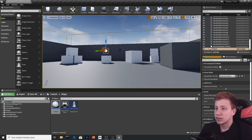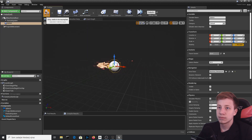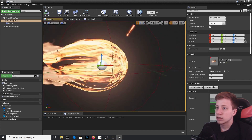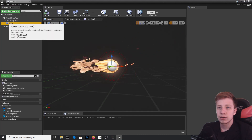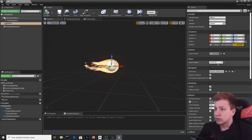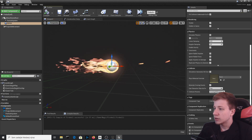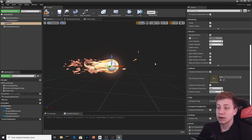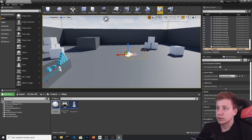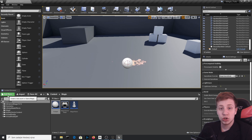To break editor cubes, let's take the Fireball and add a Sphere Collision. Make sure it's under the Default Scene Root and set the sphere radius to something smaller — let's go with 15. In Collisions, set it to Block All so it reacts like a regular physical mesh. Simulate it and you can see it works just fine.